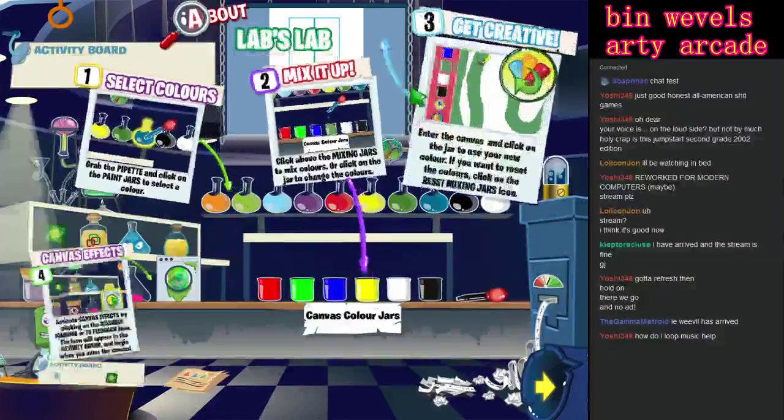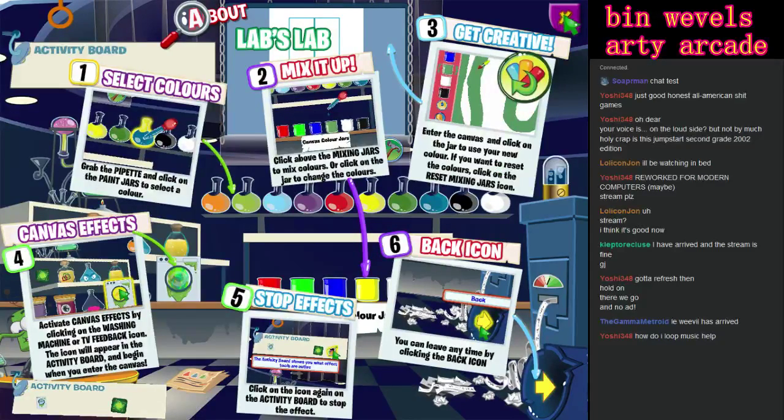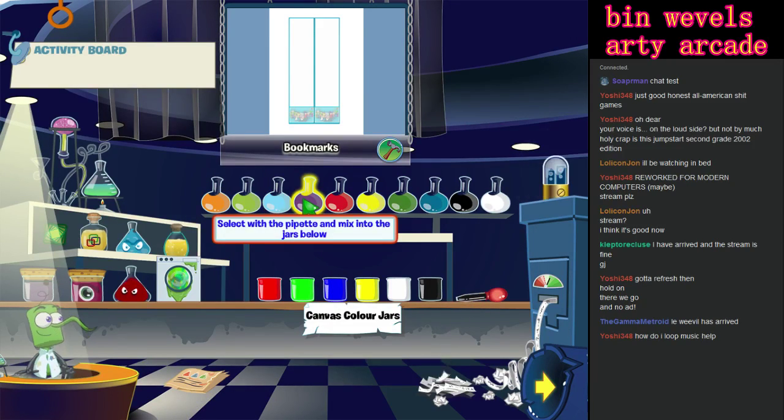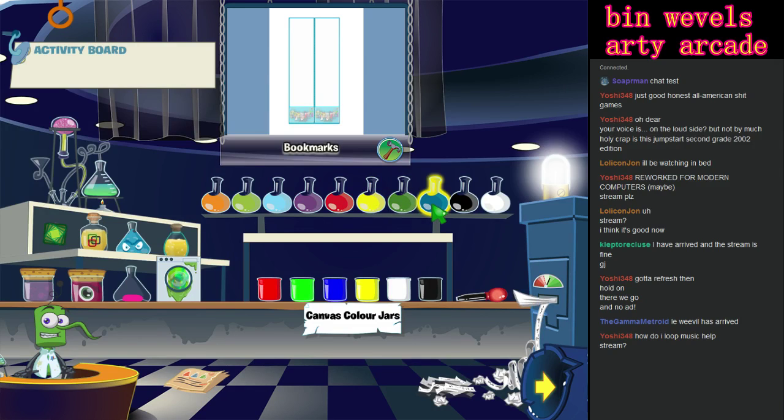Okay, welcome to the lab. Whoa, it's a lot of instructions. This is like that mini game from A Thousand Year Door where you have to make a potion to turn Peach invisible - I bet that's what this is. That's way too many words. I don't know how they're gonna make a kids game and give you six whole boxes of words to read all on the screen at once. I probably should have read the instructions.